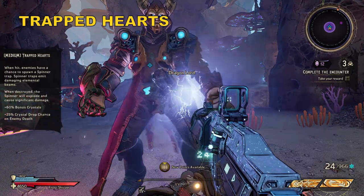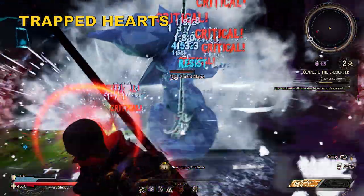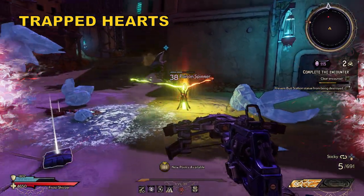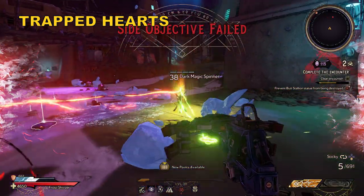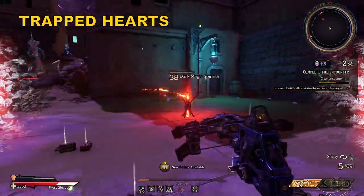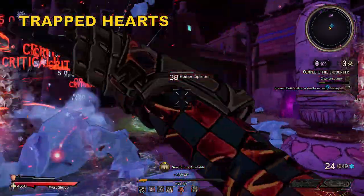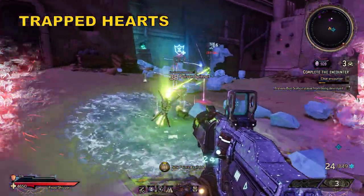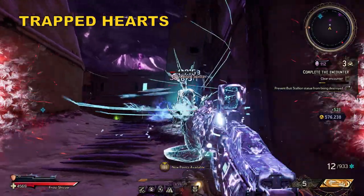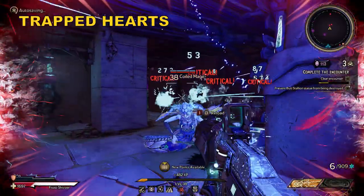Moving on to Trapped Hearts, which causes enemies to have a chance to spawn a spinner trap when hit. Spinner traps emit elemental beams and when destroyed apparently cause significant damage. This is the only curse that activates on hit, spawning a spinner trap with a random element. They last for 15 seconds but can be killed, although won't grant a death save. The damage they deal is decent but limited to close range, and the spinners are relatively easy to avoid even in close quarters. Jumping works well, and when they spawn on uneven surfaces the beam won't be as much of a threat.